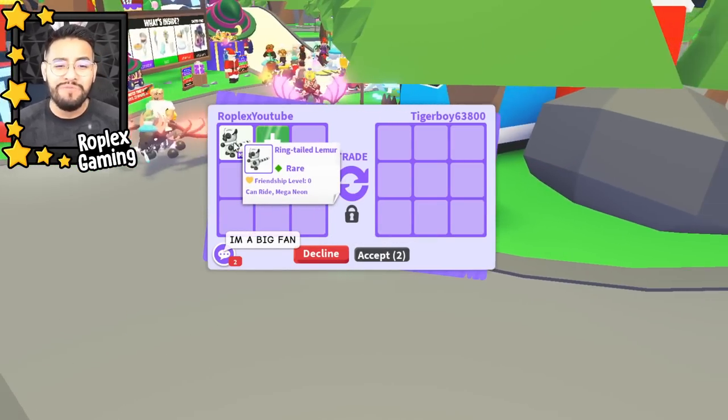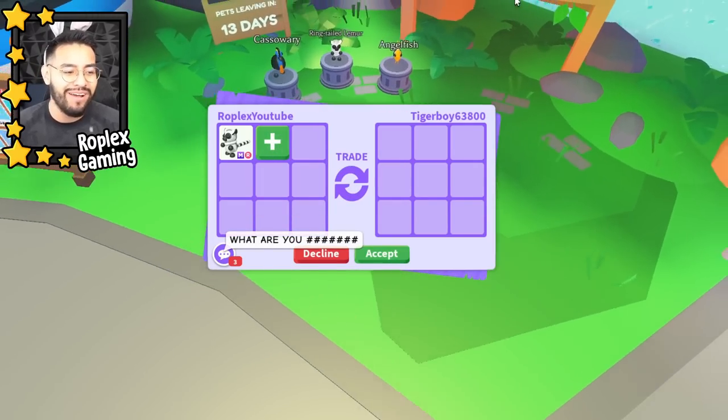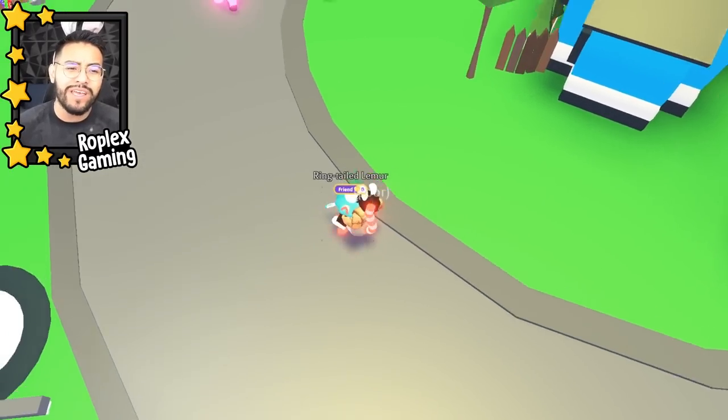This right here is the world's first mega neon ring-tailed lemur — this is the Robux pet that just came out like 10 minutes ago. We already have it mega, and today we're gonna see what we get offered for it.